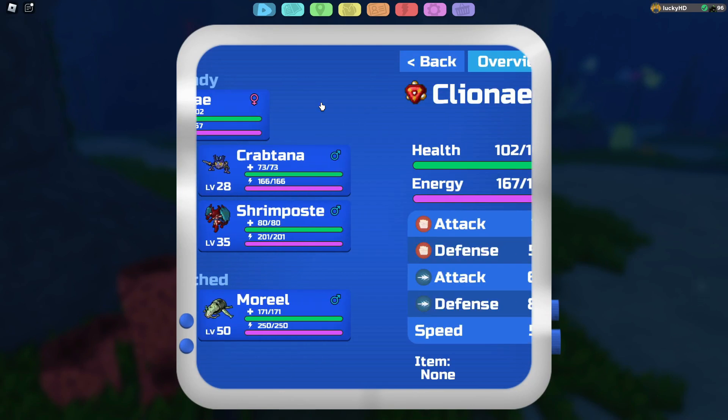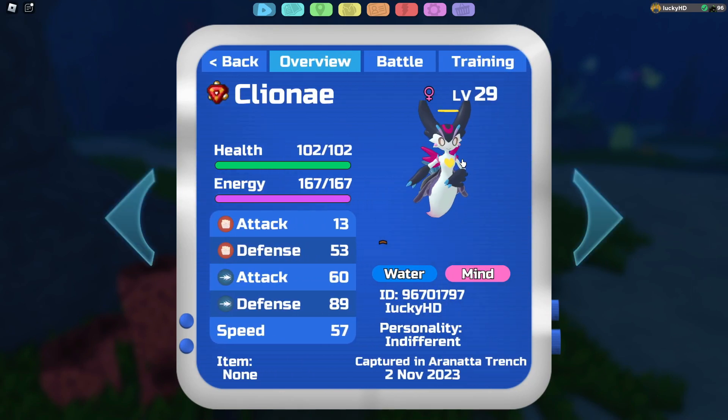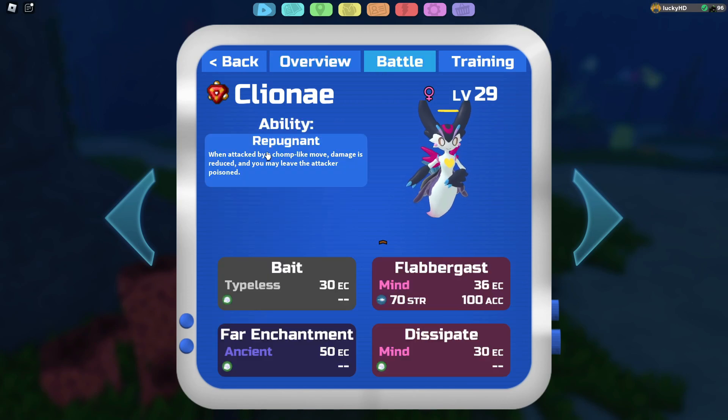Kleene is a water and mine type. The ability is Repugnant — when attacked by a chomp-like move, damage is reduced and you may leave the attacker poisoned. So this Loomian has the ability to actually poison other Loomians despite not even being a poison type, which is super sick.